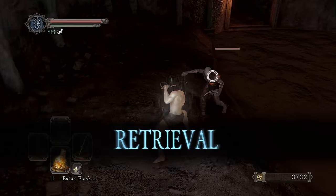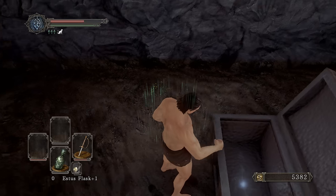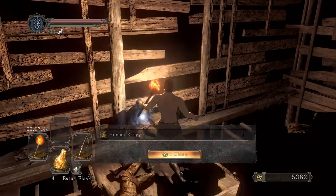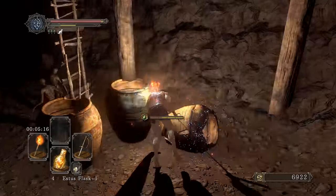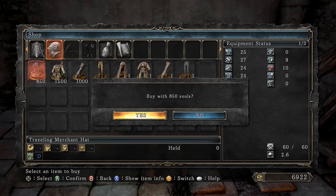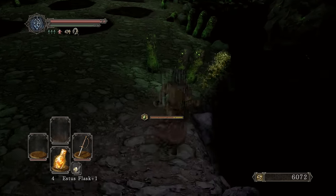Got a large titanite shard. Picking up a Bonfire Ascetic, some twinkling titanite, a titanite chunk, and 20 poison arrows. We've arrived at our destination — the Grave of Saints area to farm. I could pick up the Watchdragon Parma for item discovery, but I think we'll be fine without it.